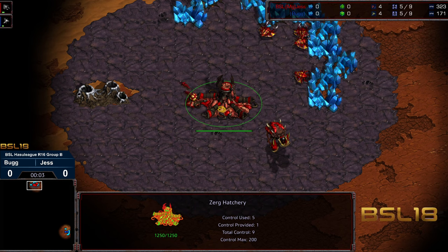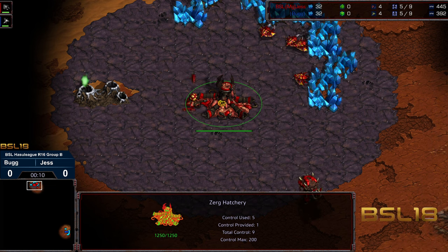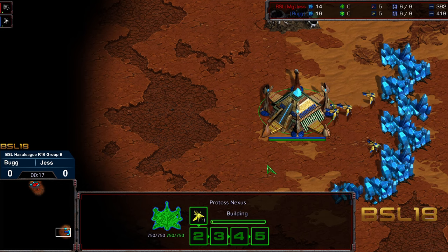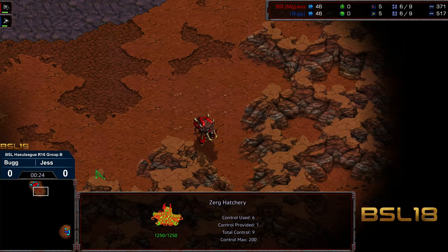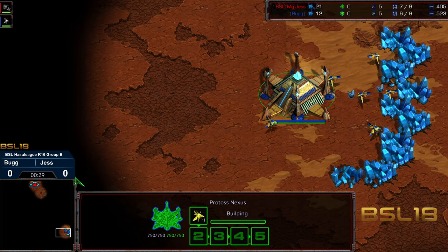Hello ladies and gentlemen, welcome to another commentary done by Diggity. This is BSL Hasu League - BSL 18 Hasu League specifically. 12 o'clock location, Group B. We've got Jess starting as the red Zerg, bottom right corner we've got Bug starting as the blue Protoss. Bug is from France, Jess is from Poland. An overlord is heading straight to Bug's base, which should provide advantageous information for Jess right off the bat, especially in the mid game to help track those initial zealots.